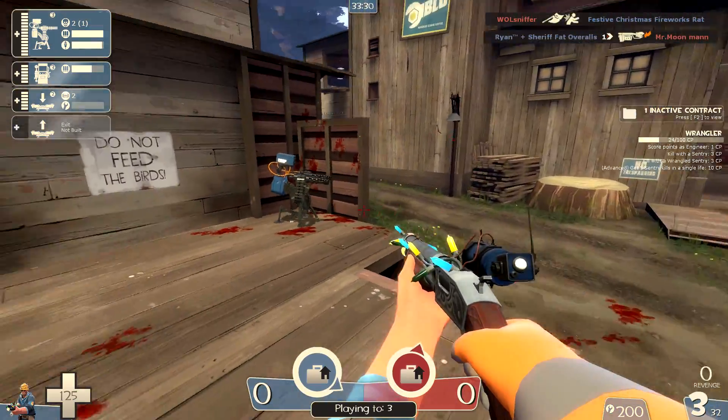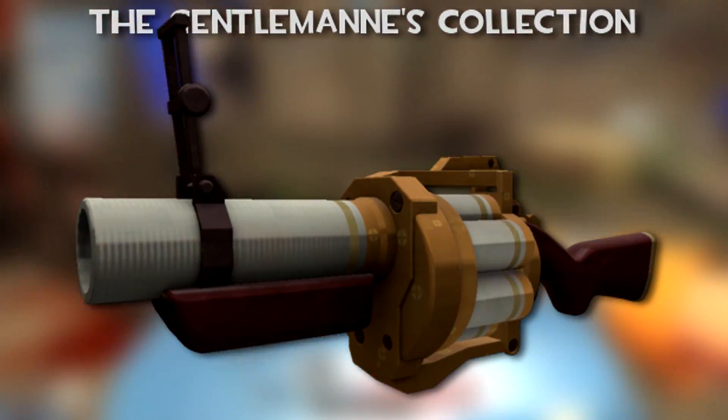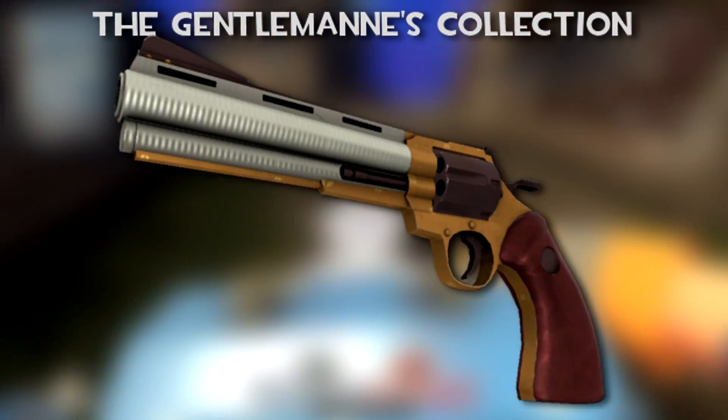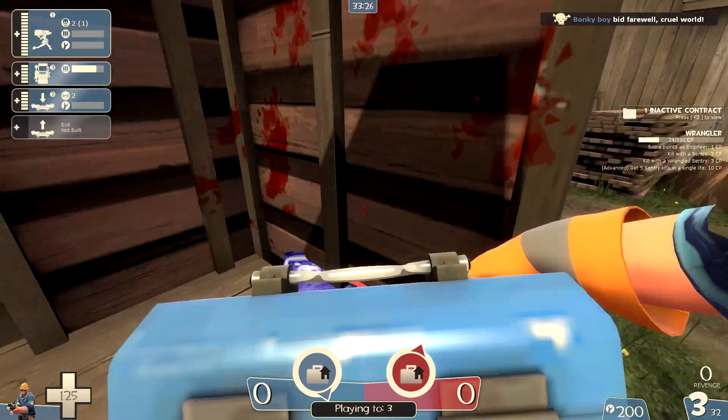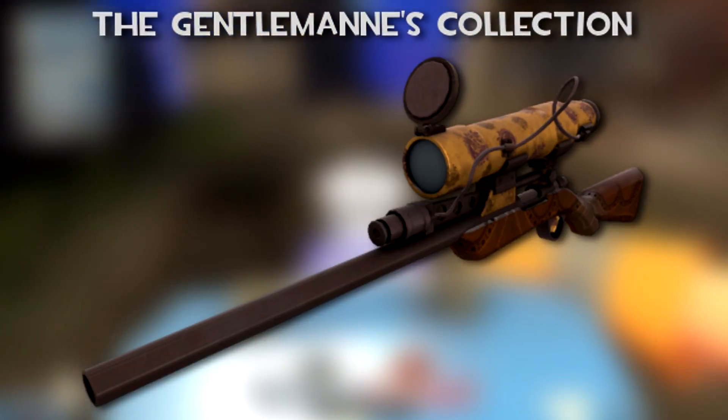The first is called the Gentleman's Collection, which includes the Coffin Nail Scatter Gun, Grenade Launcher, Sticky Launcher, Medigun, Sniper Rifle, Flamethrower, Minigun, Revolver, and Shotgun. The Dress to Kill Minigun, Knife, Medigun, Pistol, Sticky Launcher, Sniper, and Wrench.